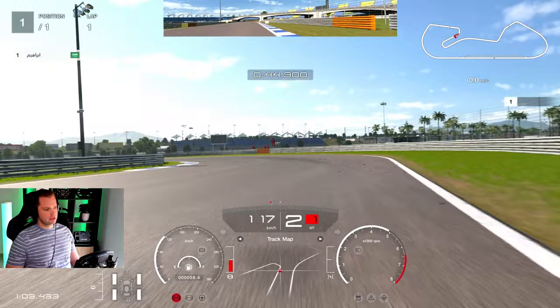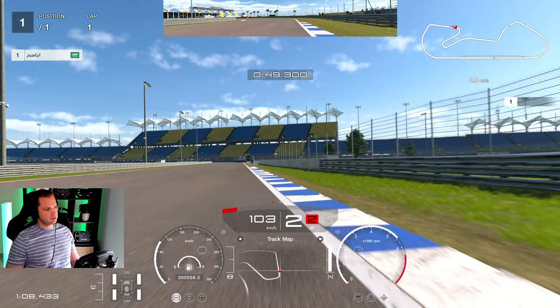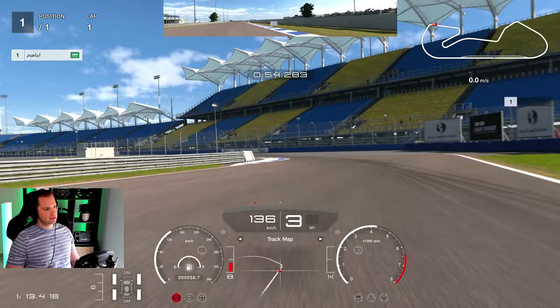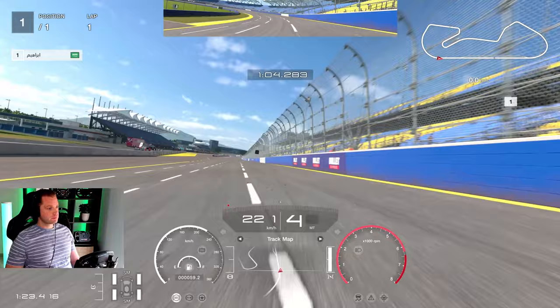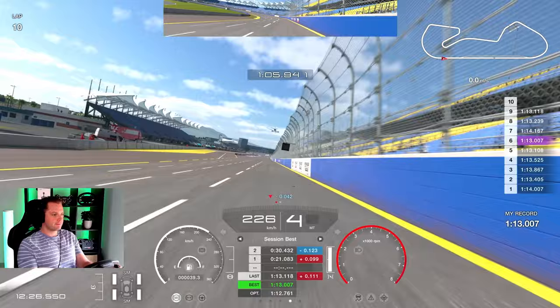I figured out maybe I should try something like that — second gear, control it, and really fight the car to get a good result. You can see the car is sliding all the time in fourth gear onto the straight. This was a very good time, and he even tapped the wall right there and was still world number one — that just proves it.